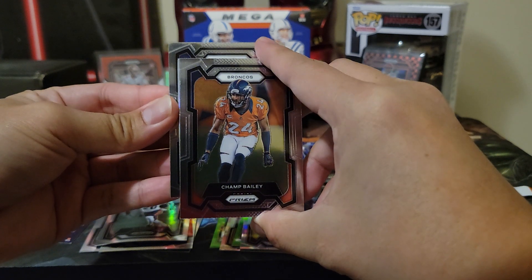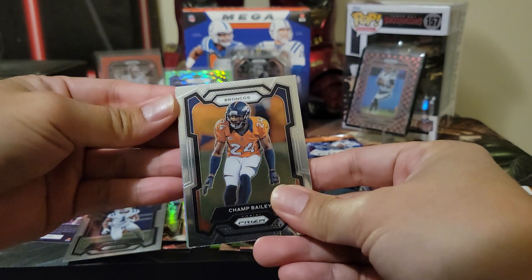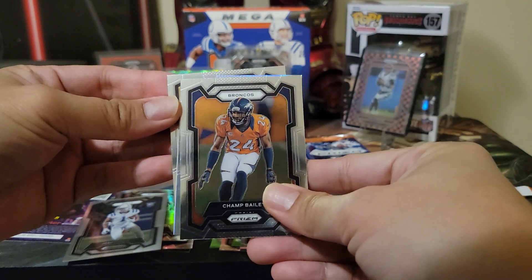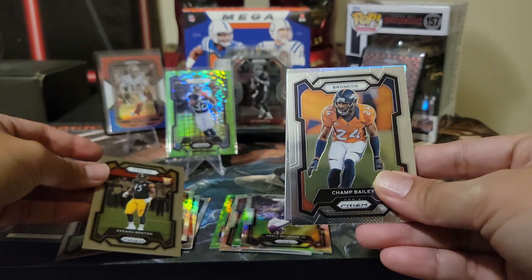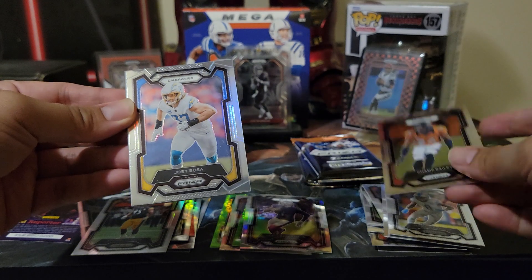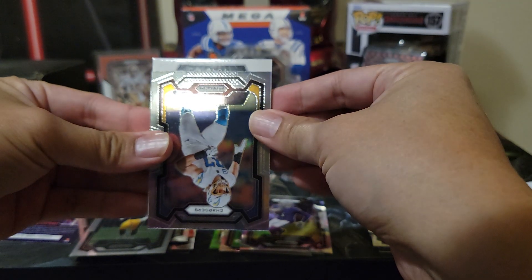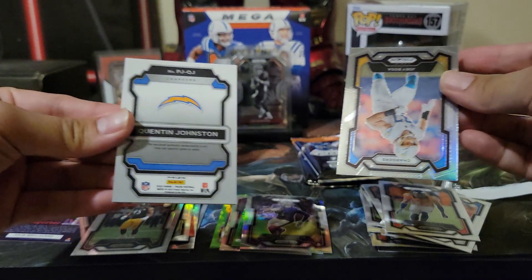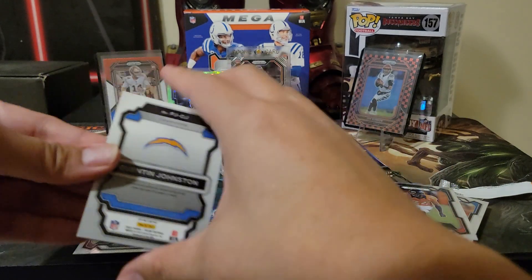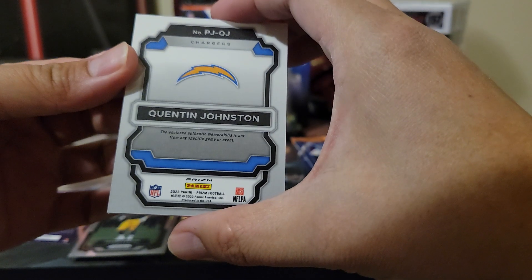TJ Hockenson, Lions. Marvin Jones — can't jump Bailey, go for the back. Colts, that's cool — rookie shield. Josh Downs. So every last two cards are rookies. Steelers: Keanu Benton. Chargers: Joey Bosa. Quentin Johnston — yep, I'm always pulling this guy.